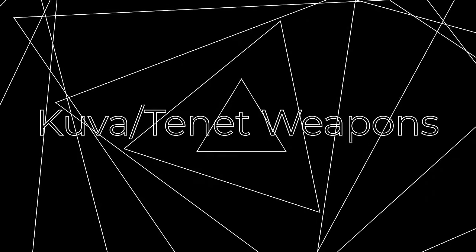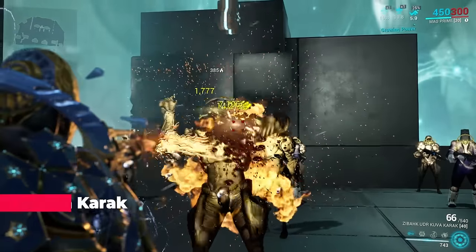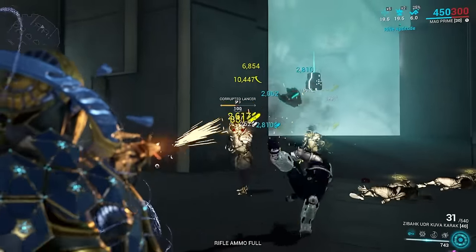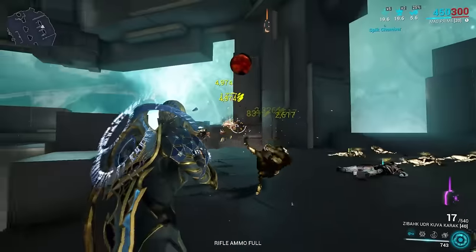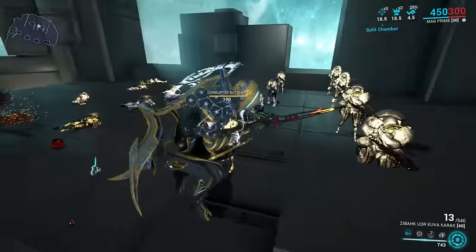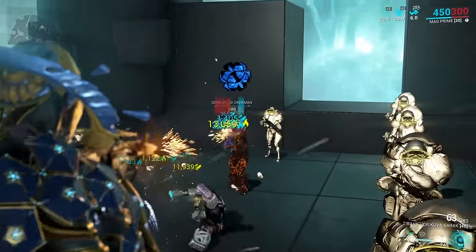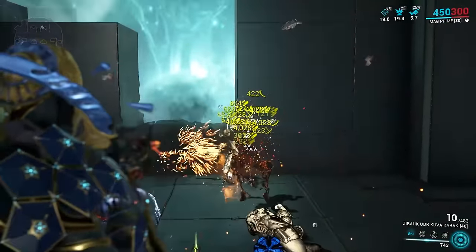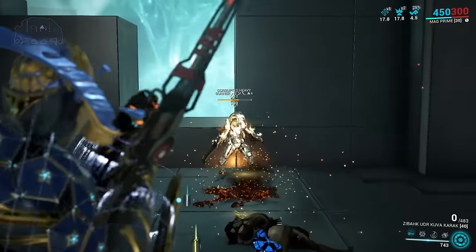Kuva and Tenet weapons: Kuva Karak — I personally have a heat variant but if you want to be in the ideal situation for level 100s you should get a radiation one. I never thought much of Karak, but a sum of 19.85 sure is a legendary performance — and this time no annoying spool-ups.